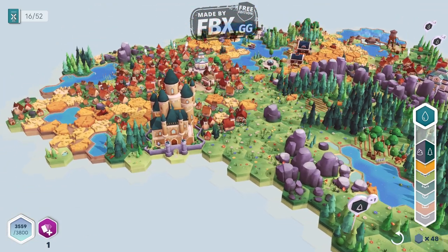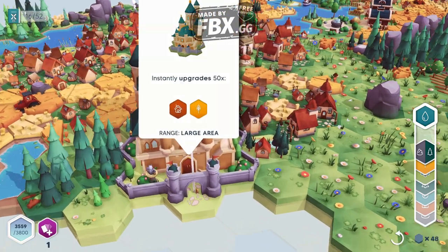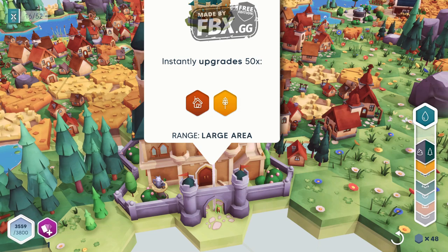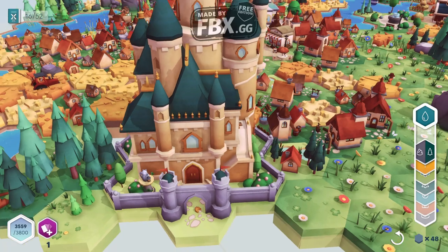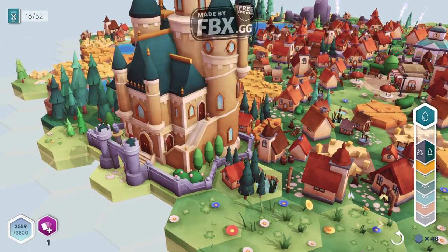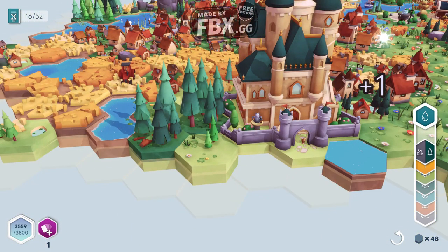Turn it around and look at that beautifulness — everything upgraded. It's a castle of cats! Look at our beautiful new town area. We also have 48 cards now and we got a new card, so let's see what the new card is.